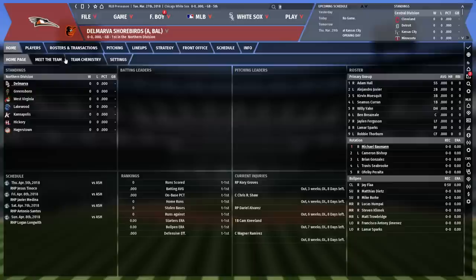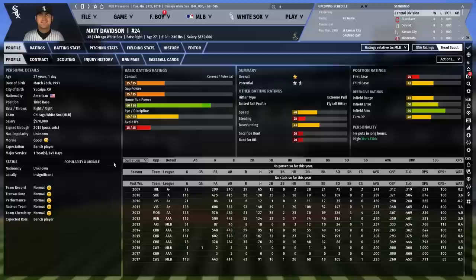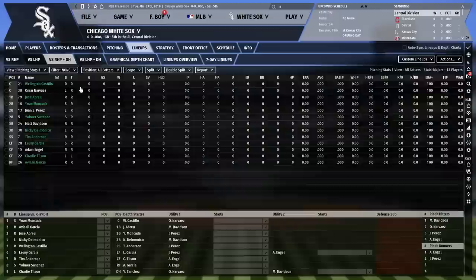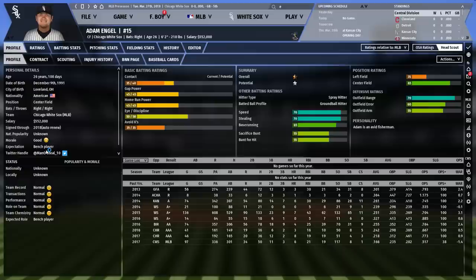I love the Delmarva Shorebirds too, even though they're an Orioles affiliate. Kannapolis Intimidators wins, though. Matt Davidson — cool, he's on the Intimidators. Fascinating stats — a guy who sells out for power. He's off to a hot start in real life this year; someone said he worked with Canepa in the offseason, which is cool. Omar Narvez is our backup catcher. I may replace him — this team needs a captain. Adam Engel has at least all defense and could stick around as a utility outfielder.